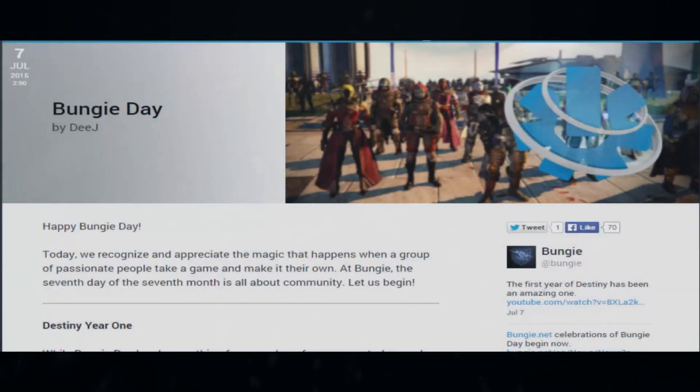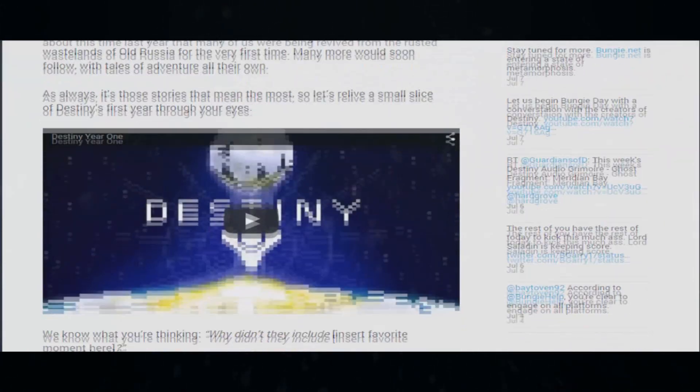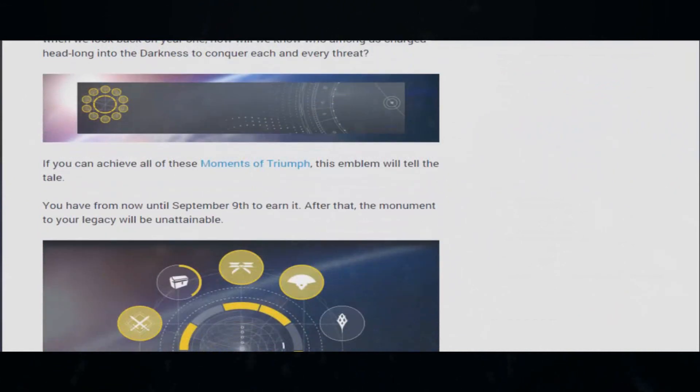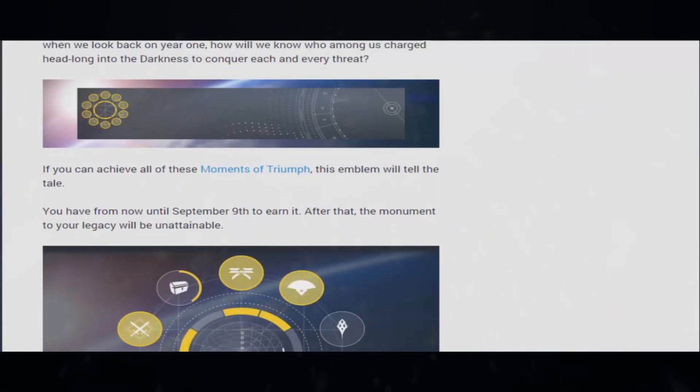Hey guys, what is going on? Mates here, welcome back. Happy Bungie Day — it's the 7th of the 7th and we can finally grab our triumph emblem. However, it's not that easy; you would have to do a couple of tasks.